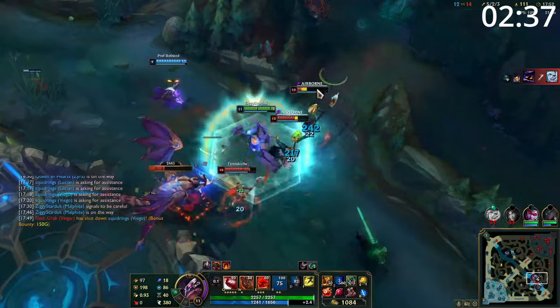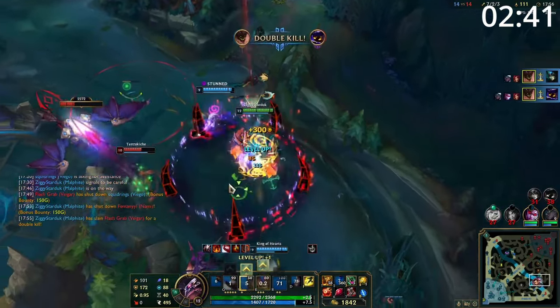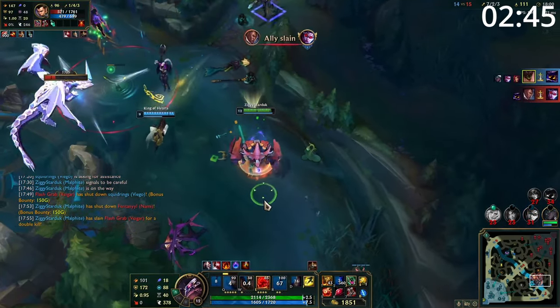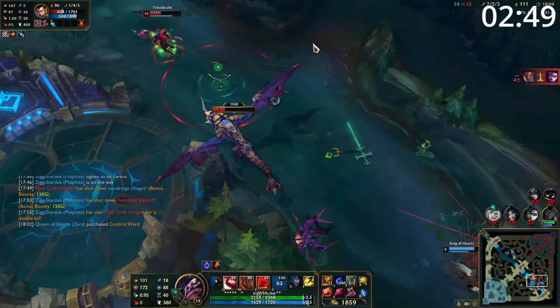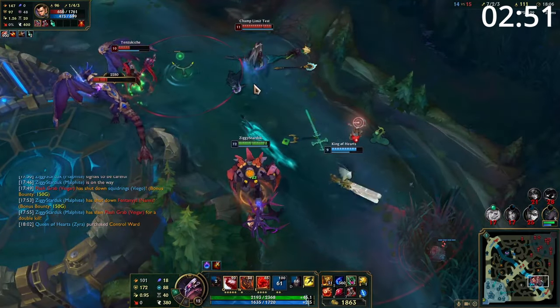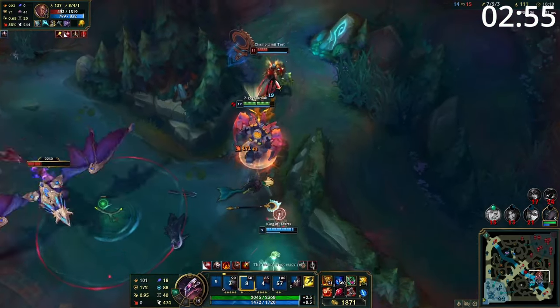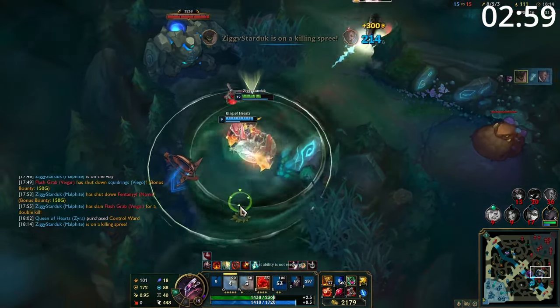A late game Malphite will live and die by his ultimate. Look for multi-person knockups where your team can follow up. If this is done well, you will win fights for your team before they've even started. However, if your opponents flash or you just hit some tanks, it makes the fight far less certain. So the most important thing is never force an engage. Wait for your opponents to stack before engaging. Or if they engage on you, look for a good ultimate in the chaos of battle. Afterwards, Q anything you want slowed and W and E as many targets as you can.